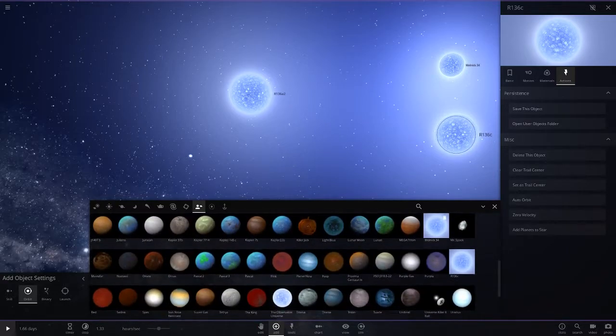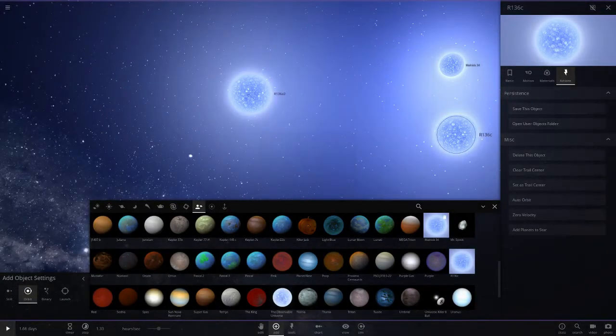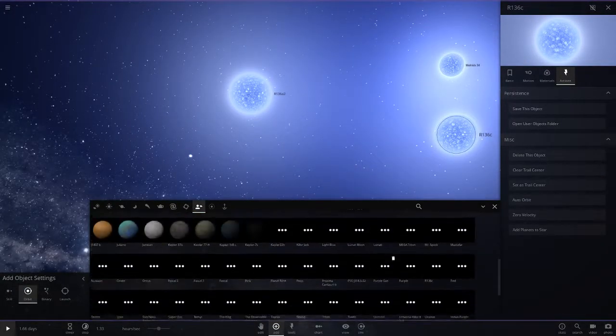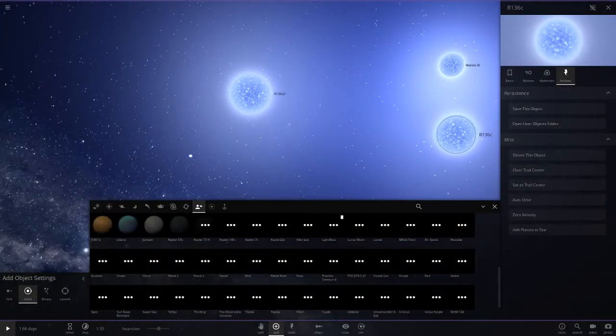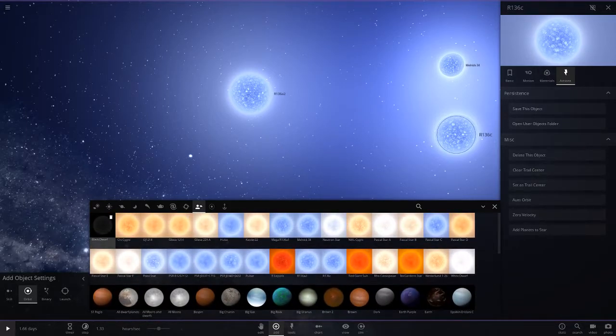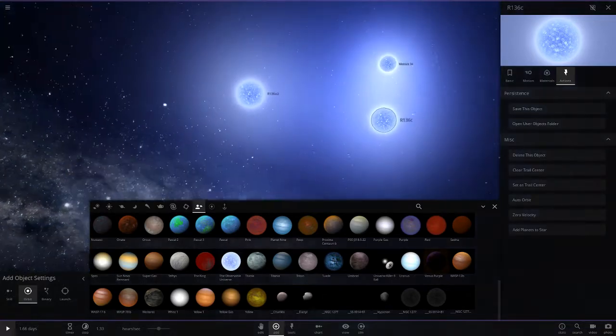Now if we look in the menu they should all be up at the top — perfect. We can go ahead and delete the old unsorted duplicates since they're annoying to have mixed in with the planets. Everything looks good: we've got all our stars at the top, the black dwarf on the top left, and then down here all the other objects including black hole prototypes, the smallest moon ever discovered, Chariklo, and Hyperion.